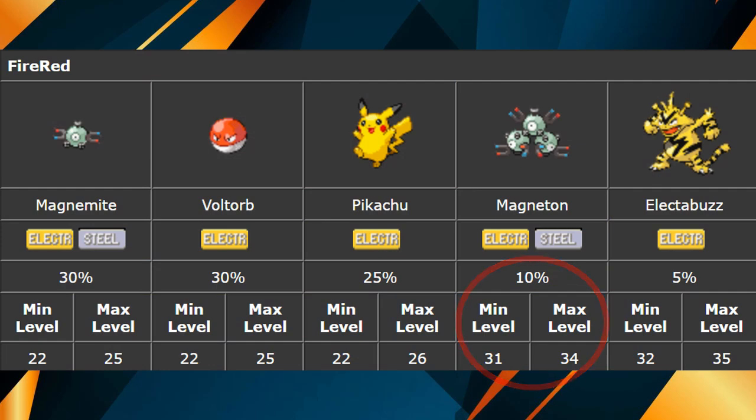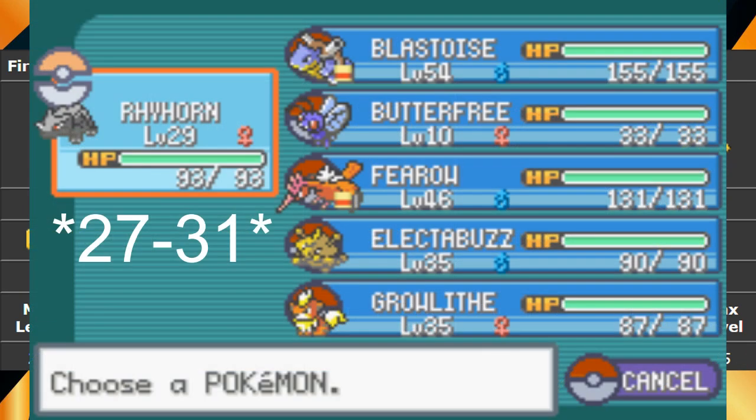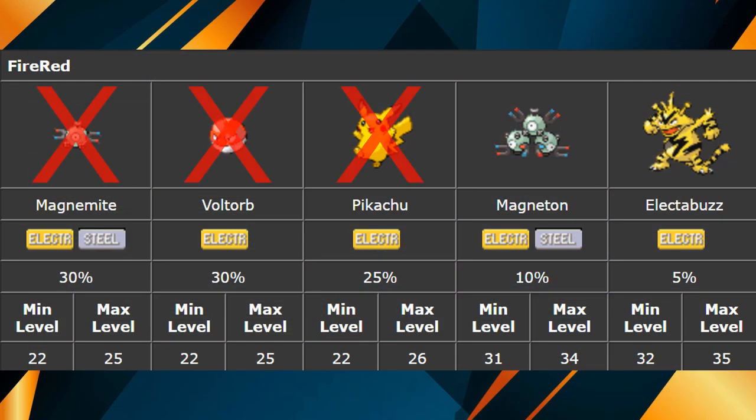If you look closely at the encounter table for the Pokemon FireRed Power Plant, you can see that the only other Pokemon that can appear at this level is Electabuzz. Therefore, if we lead our party with any Pokemon between the level of 28 and Magneton's minimum level of 31, we can guarantee we will only encounter Magneton and Electabuzz while using repels.